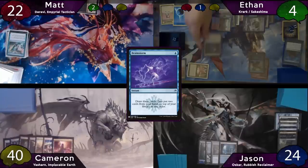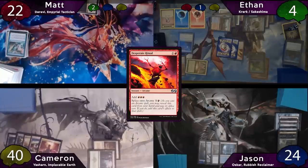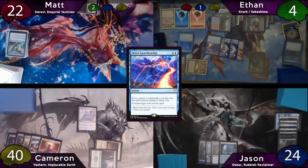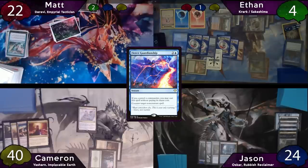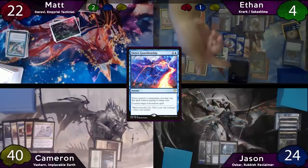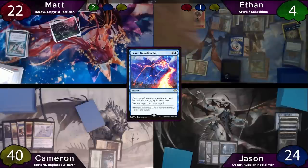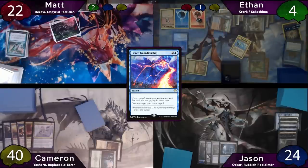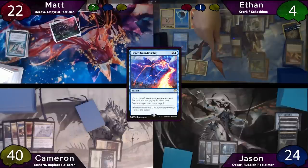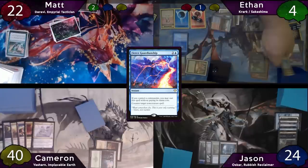Continuing on with his last colorless, Ethan will cast a Springleaf Drum. After this, Ethan will use his one red floating mana to cast a Desperate Ritual. There are two Krark triggers, and Cameron decides to respond by casting an Eladamri's Call. Ethan will respond to this by casting a Fierce Guardianship, getting two more Krark triggers. Ethan represents Cameron's Eladamri's Call on the stack. Ethan's first Guardianship roll is a copy and his second is a bounce, meaning he still has Fierce Guardianship. He then wins his first Desperate Ritual roll and his second as well, meaning he loses the Ritual — but Ethan now has nine red mana. Ethan will then cast a Mox Diamond, and then hold priority and Fierce Guardianship it. He wins both rolls again, meaning he has lost the Fierce Guardianship and that Mox Diamond is countered.